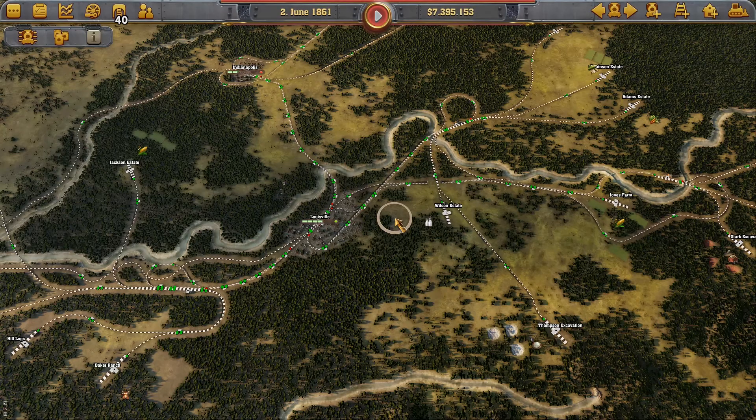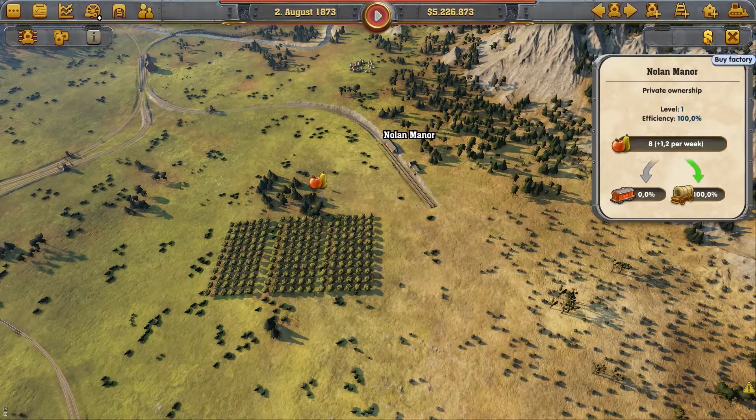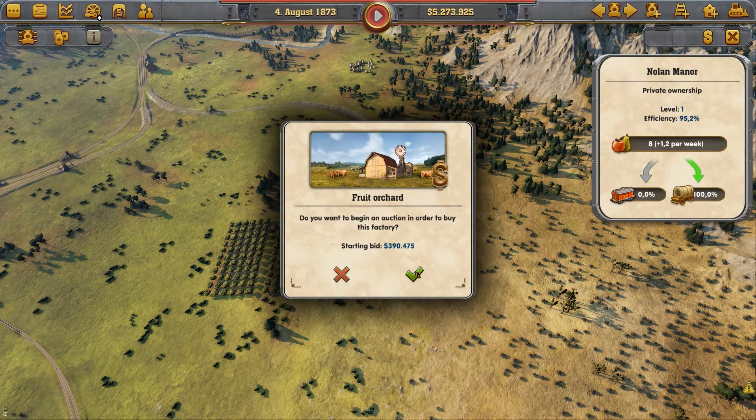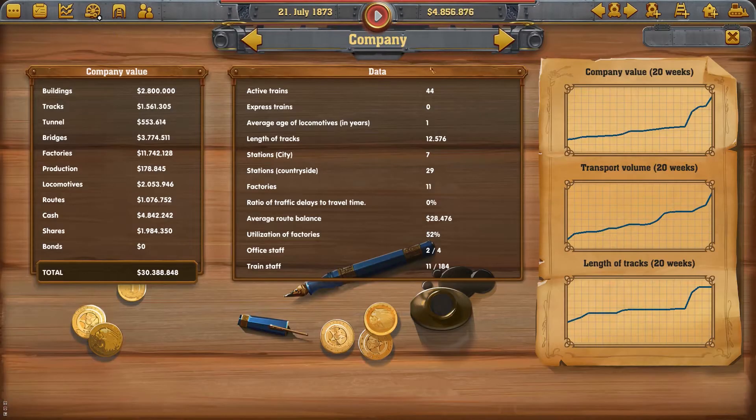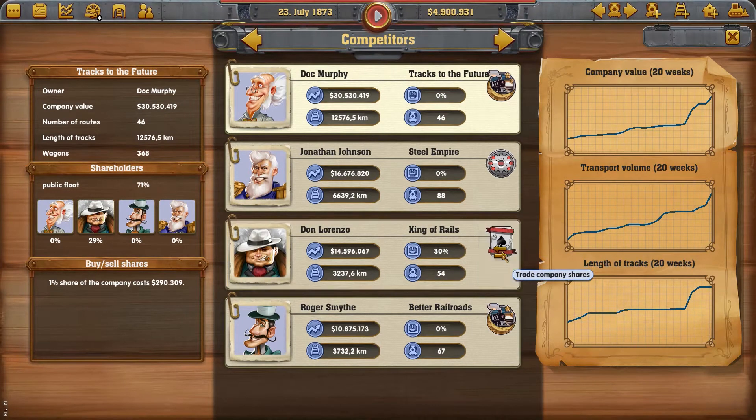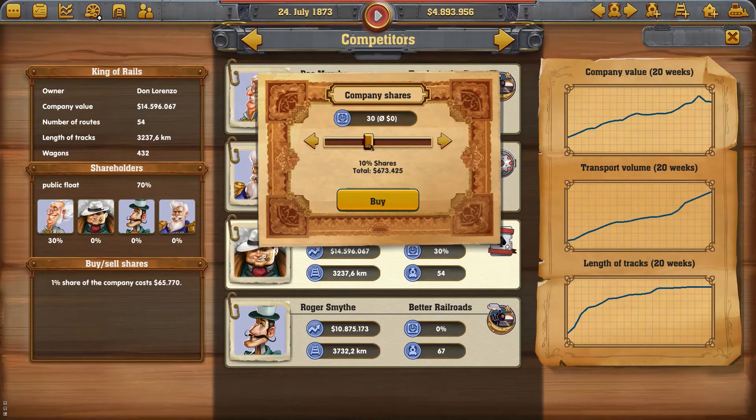As you can see, there is much to do in the world of Railway Empire, and what I have shown you today is only the tip of the iceberg. For example, you can also use your hard-earned money to buy farms and build or purchase factories to get yourself into the production of goods. Or you could put your money into bank transactions or stock trading to take on your competitors.